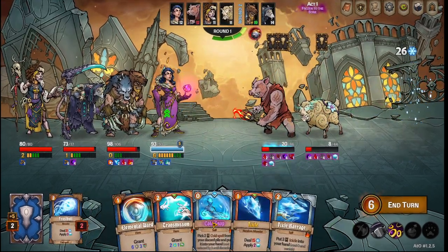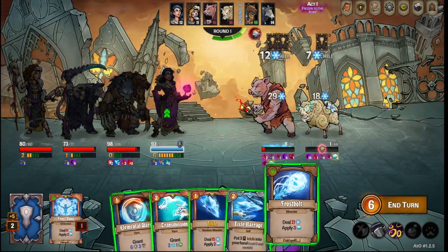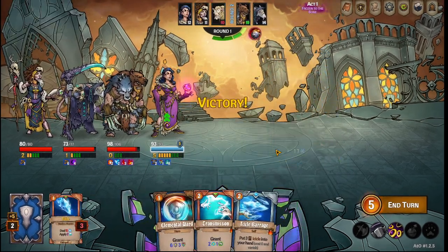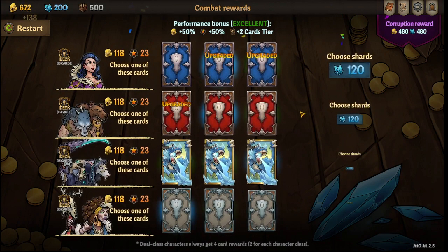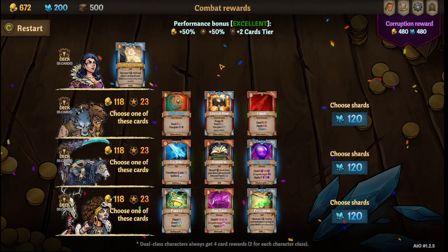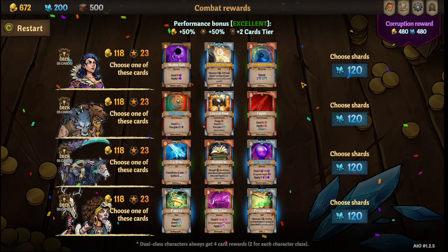We get frost nova, frostbolt, pull back out with Cold Snap — he lives, but then buddy's gonna die. There you go — that's the first fight, and it should give you a hint of how the weekly is going to go. I'm going to put clear instructions in there. Oh, what's that purple? That's a Prismatic Field.